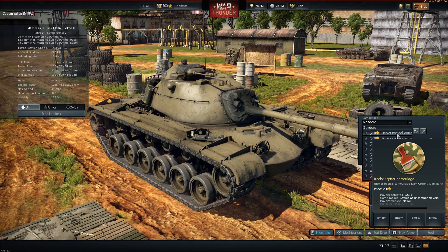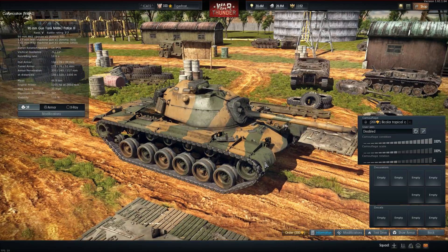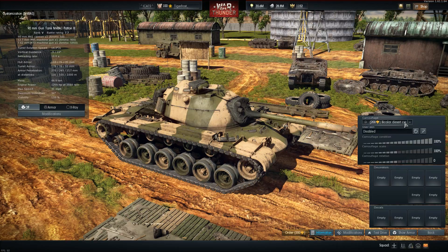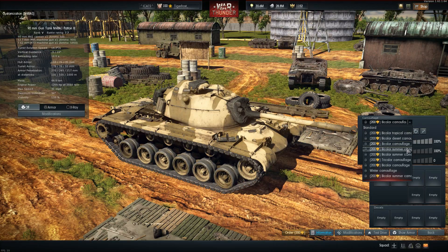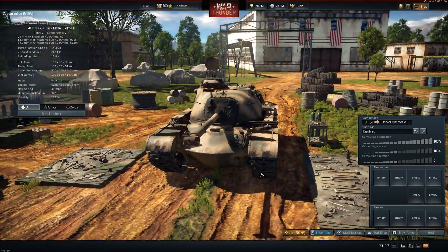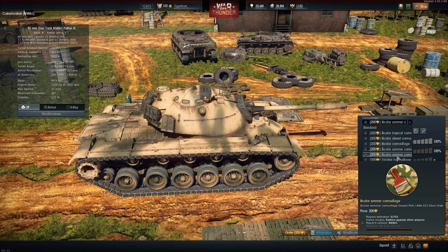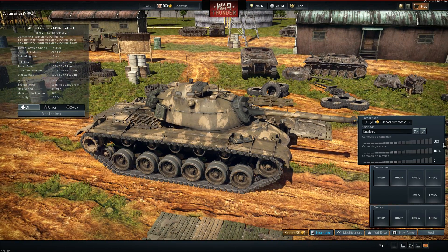For camouflages, you've got all your standard United States camouflages, including the bi-color tropical camouflage which looks nice, the bi-colored desert camouflage which also looks nice on some tanks, the bi-color camouflage which is okay, and the bi-color summer camouflage which I absolutely despise. I hate how it's all smeared together - it looks gross. It reminds me of Far Cry 2 because that game was all brown with no color. Hands down, I do not like that one.